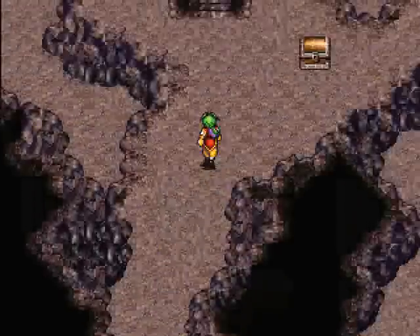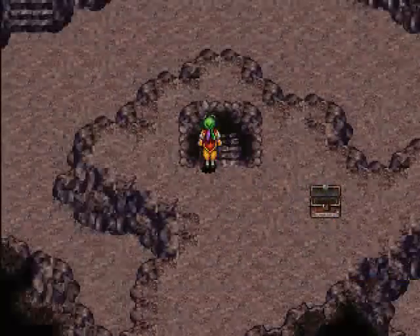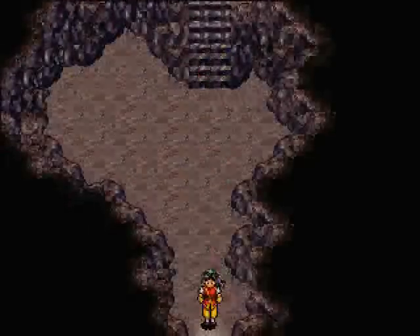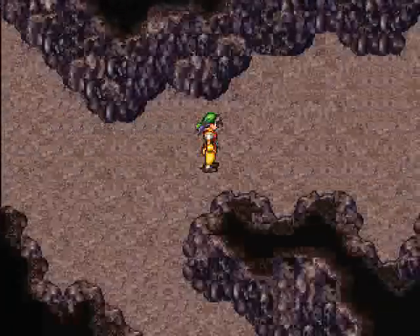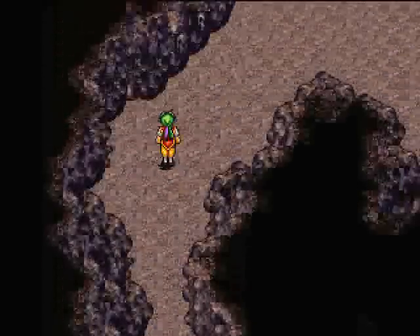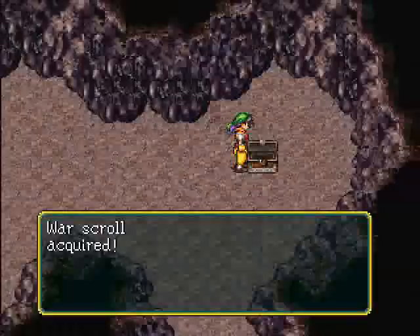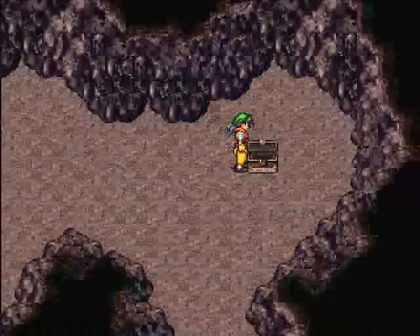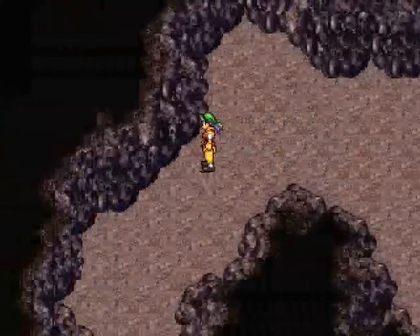We head up this way and get an escape talisman. I think I head this way and get a war scroll. This is used to recruit another star later on. Let's head back.